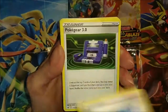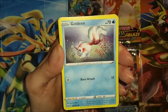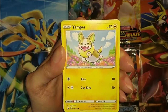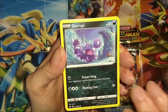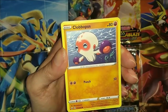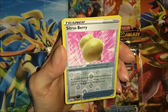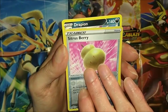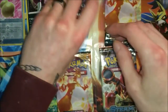Trainer Hop, Poké Gear 3.0, Blipbug, Goldeen, cool looking Yamper, a Skorupi, Grapploct with his purple boxing gloves, and then a holo Sitrus Berry, then the final card - the Drapion. We're not messing about today, we're just gonna get straight through them.